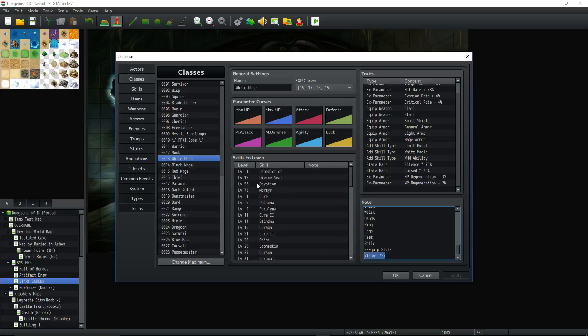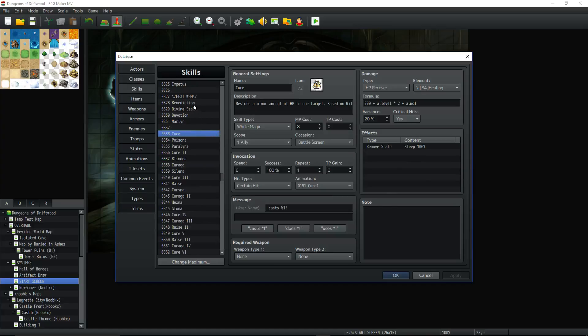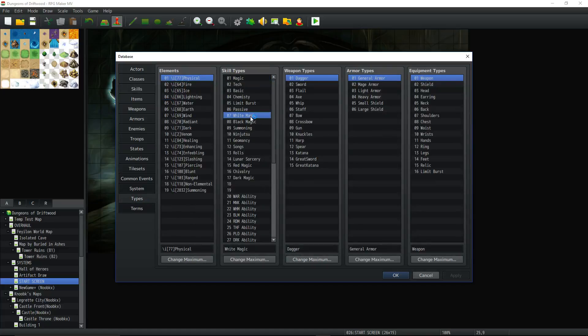So we're going to jump over to skills and start looking at the abilities. The White Mage has a lot of abilities — we're going to try to go through this quickly. Benediction is a pretty simple skill to make — it's going to restore HP to everybody, so it's going to be all allies. We're setting all four of these in the White Mage Ability category. In your types, you're going to need something for White Magic and something for White Mage Ability.